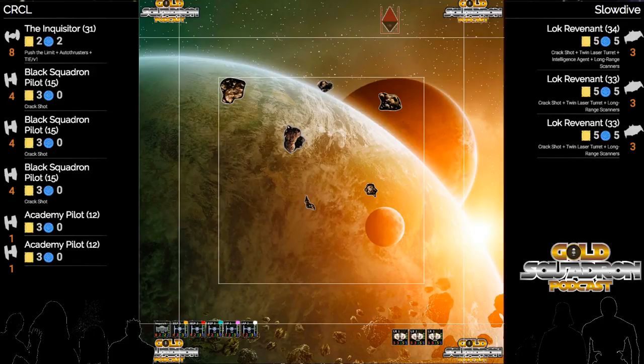Let's talk about this asteroid placement. The Inquisitor plus Mini-Swarm is going to be on the left, and the Scourge will be on the right. It is problematic for this TIE Swarm to have this many rocks on the board.